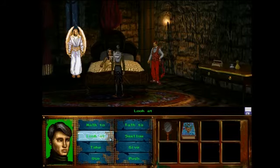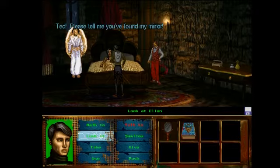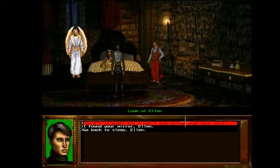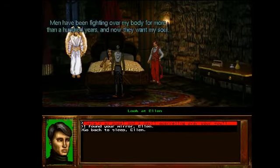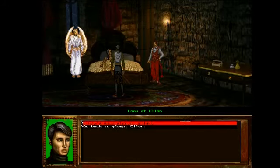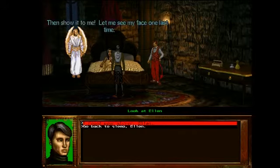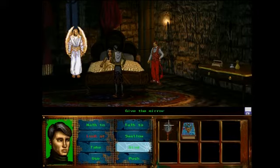I'll talk to Ellen and see if she reacts. 'Please tell me you found my mirror.' Oh, there's an angel and a devil quarreling over your soul. 'Super men have been fighting over my body for more than a hundred years and now they want my soul. Please, Ted, just release me from all this — I don't care what happens anymore.' I'm guessing there's a lot of dark history there. She's the only woman in this five-person group.